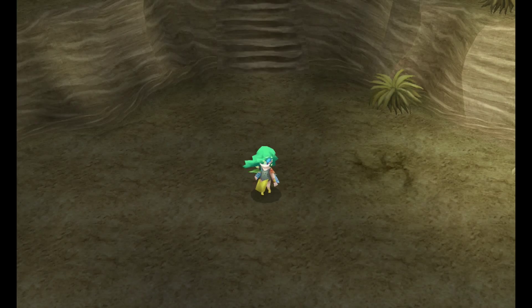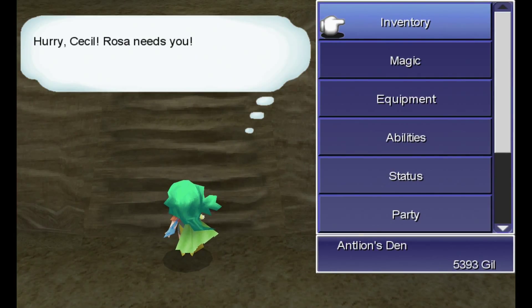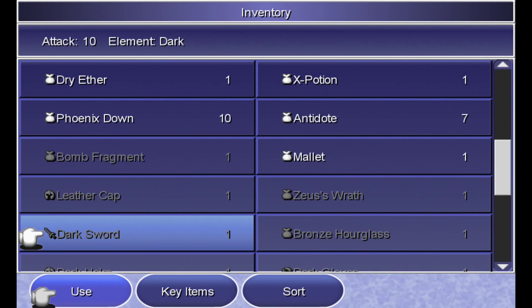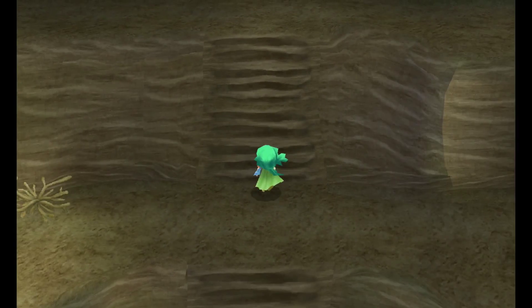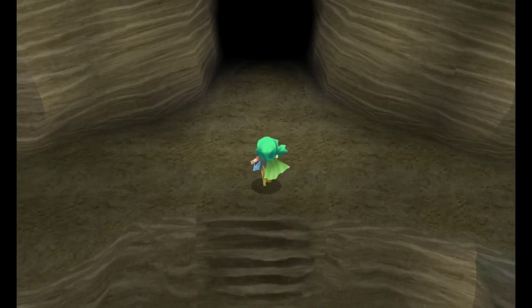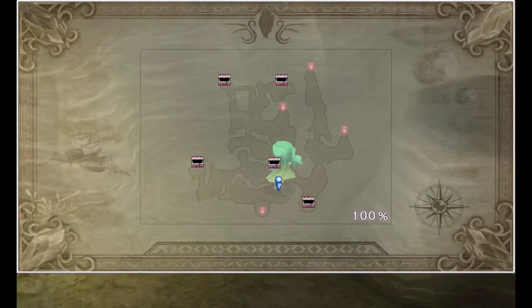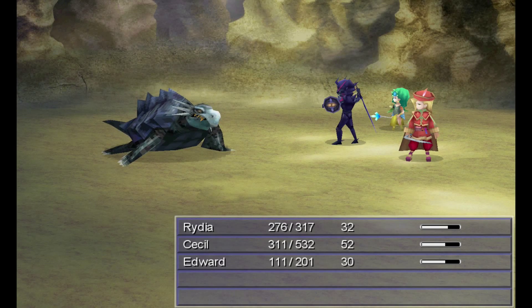No quick way to get out of here, so we just have to go back. I don't know — do we have the emergency exit? It doesn't look like it. That means we missed some treasure, so let's go back and find it because I'm all about treasure.